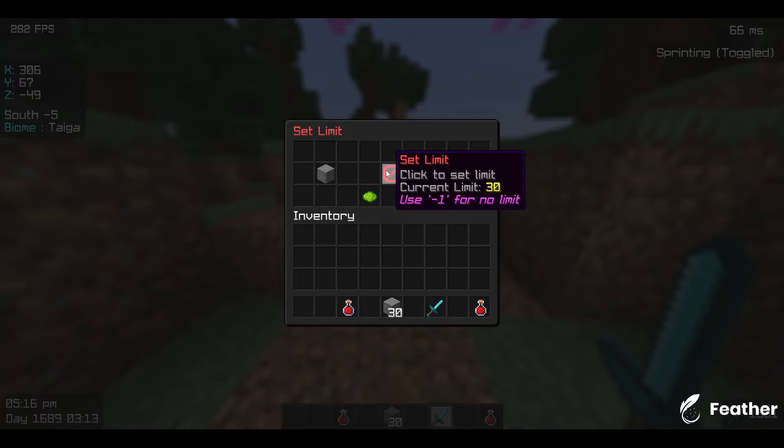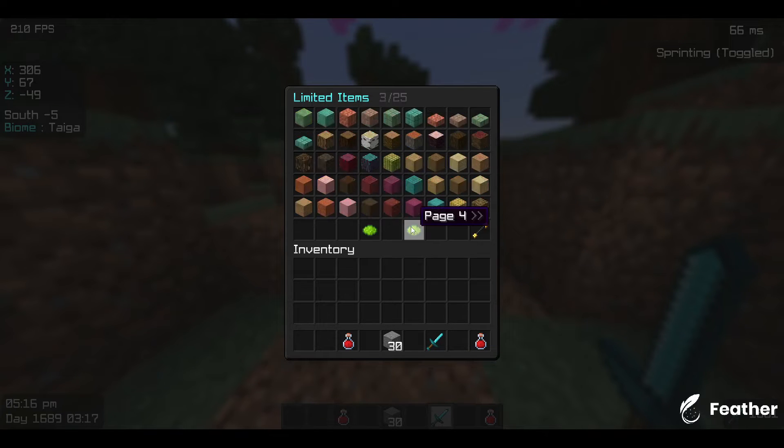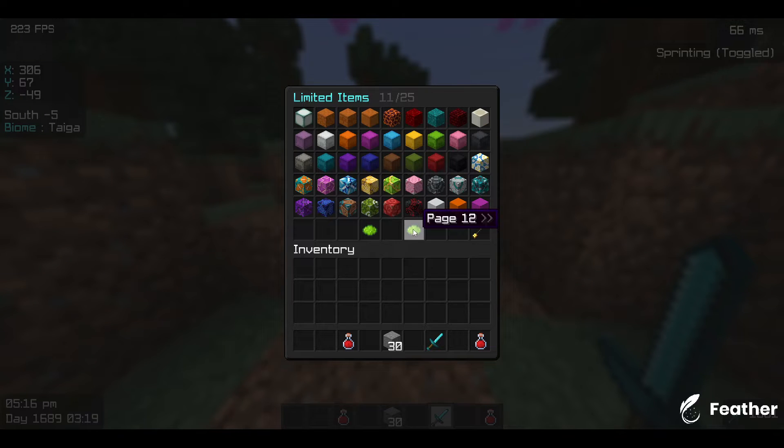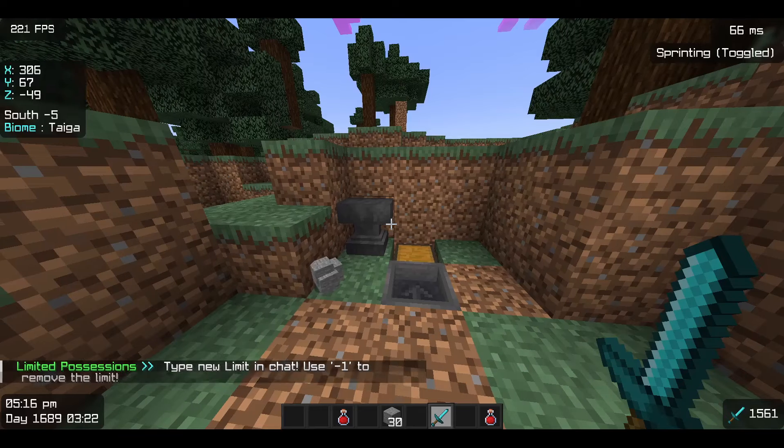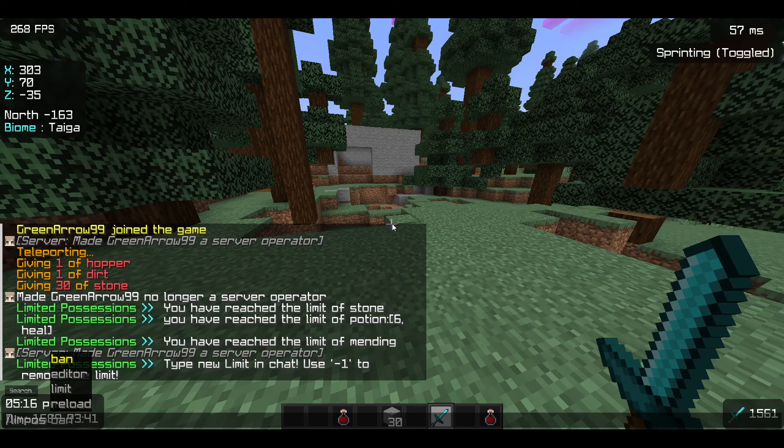For the items, you can just click a random item — for example, stone. As you can see my limit is 30 here. I can scroll through and if I find an item, for example shulker, I can just set it to 2 so I can only have two shulkers. You can also limit items using commands.